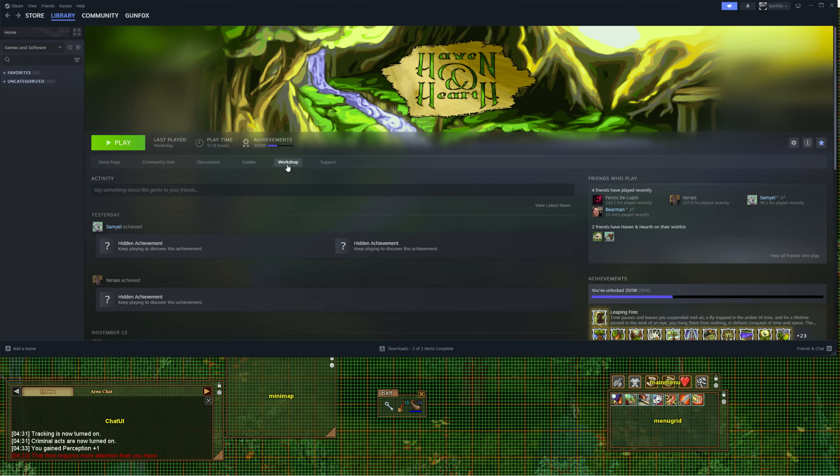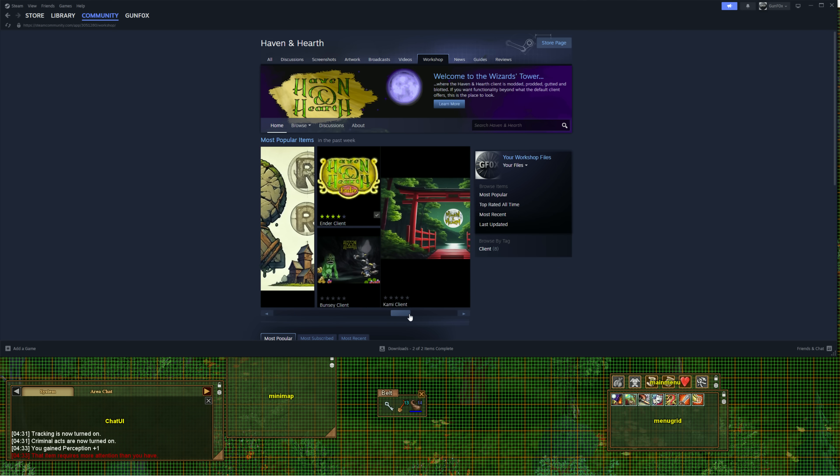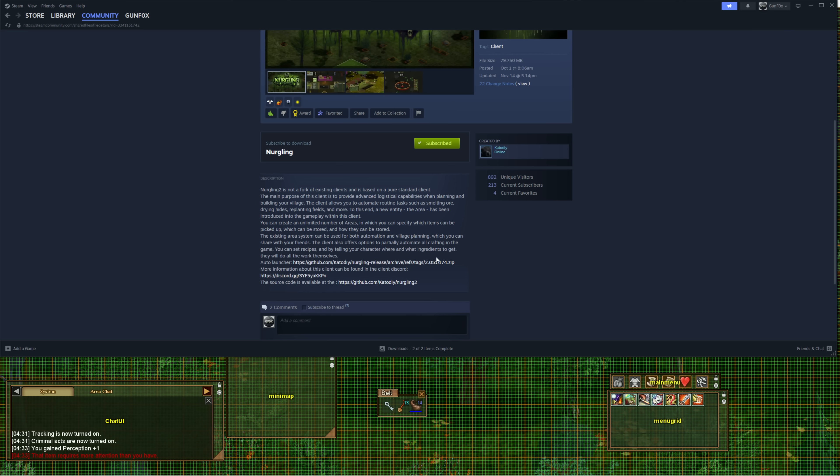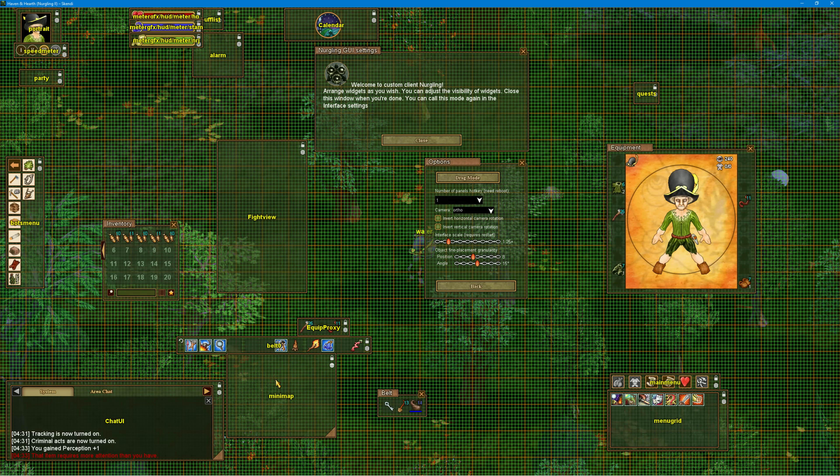We're going to start off with some simple things today. Go ahead and go to the Workshop, or the Wizard's Tower, on the Haven & Hearth website on the forums. Once you're in Workshop, scroll to the right and find Nurgling 2.0 at the very top. Click that, subscribe, give it a favorite and a like. You're looking for the zip file linked to his GitHub - download that, extract it to a folder, then run the run_updater batch file. If you get a warning, click More Info and then allow it. Once your client is up to date it will launch Haven & Hearth - go ahead and log in as normal.